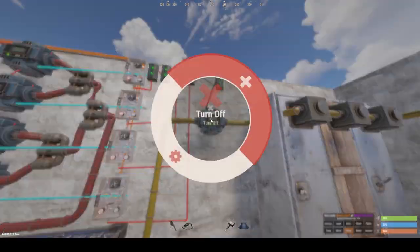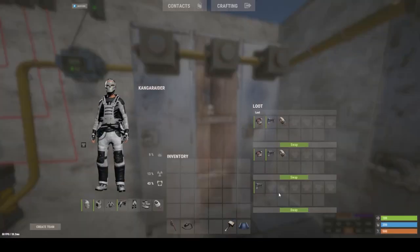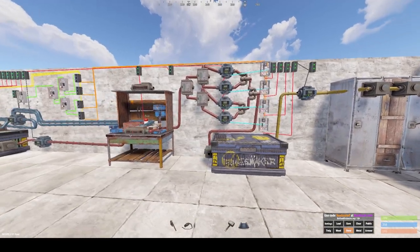Switch to the second blueprint and so on and so forth, and then once the items are crafted it'll deposit them into your lockers.